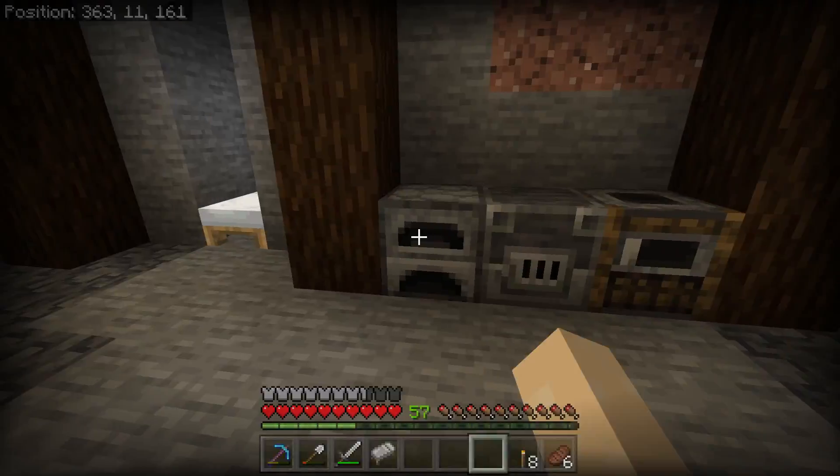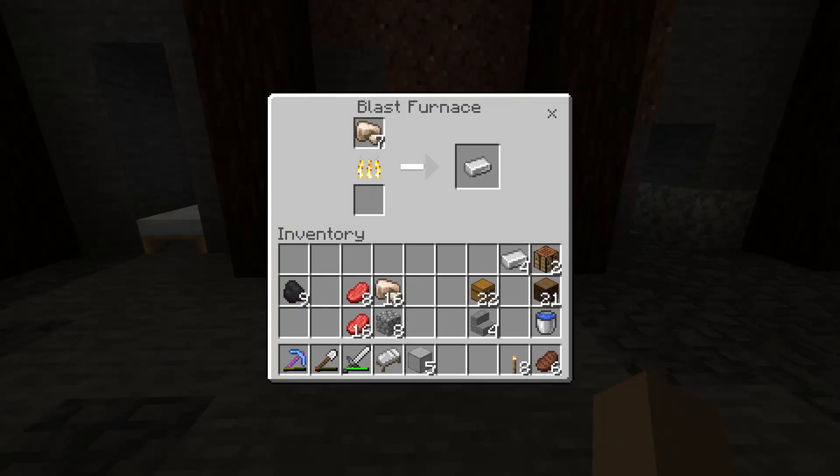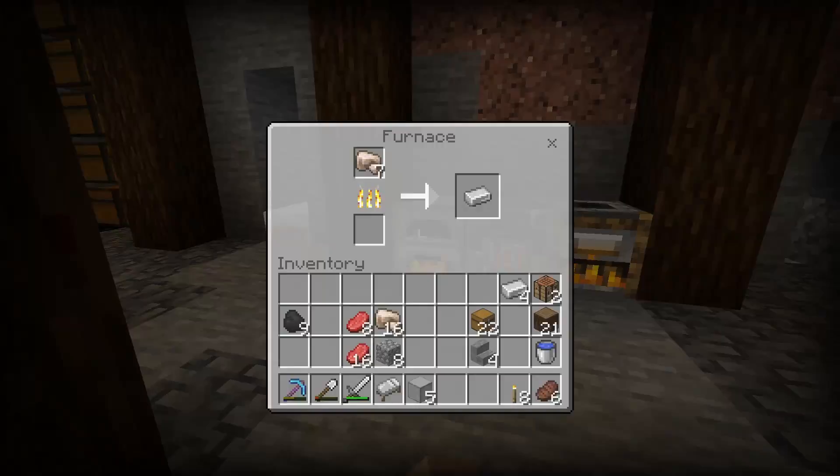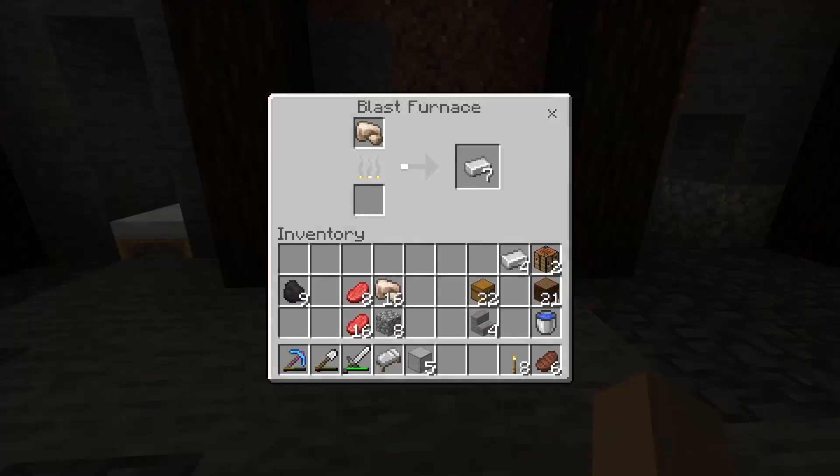Next, we're going to pop some items into each of these. We'll pop 8 items and then add a piece of coal to start them smelting. Here you can see the benefit of the smoker and the blast furnace — the items you cook in these will cook twice as quickly.